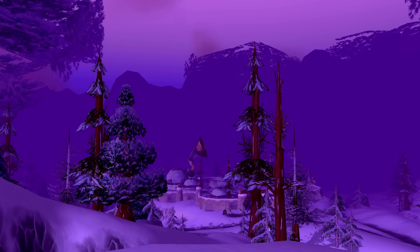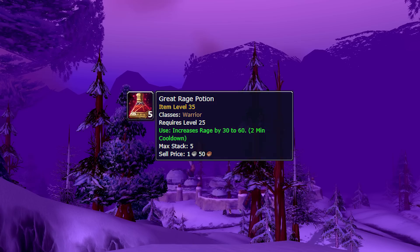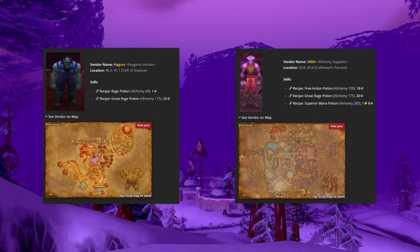So this is the greater rage potion, which I mentioned in my last video — I compared it to thistle tea because it's quite similar. You just pop it and gain 30 to 60 rage. In PvP, if you're lacking rage to kill a target, you just pop it and kill the target. In PvE, you use it on cooldown to increase your DPS and get more strikes out, or during the execute phase to get an extra execute. As a tank when you're pulling and might be out of rage, a rage potion can save someone's life. You can pick up the recipe at a couple of major cities — the vendors are shown on screen — very simple to obtain.